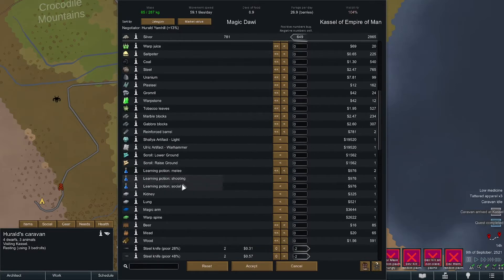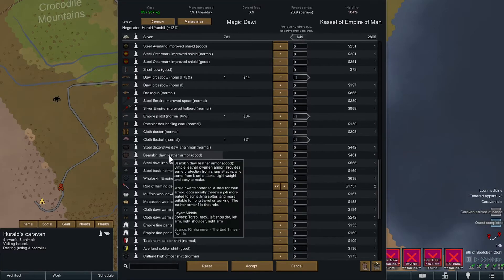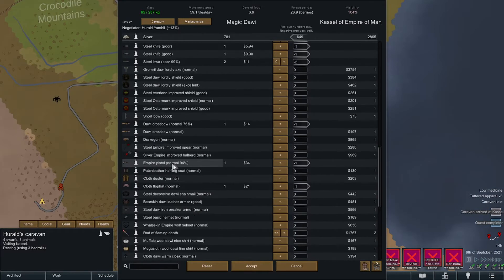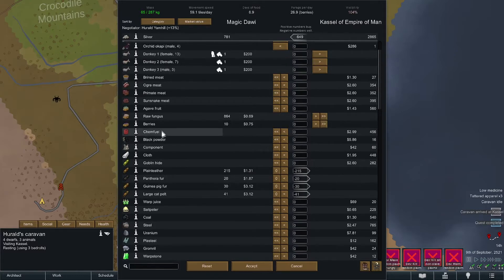Melee, shooting, or social learning doesn't do us much good. Kidneys, lungs, arms and spines — definitely not a warp spine, that has a propensity to cause cancer after having been in a pond long enough. A drake gun would be fun — we could really burn stuff down — but since our defenses are made of wood still, sadly I'm not liking anything here.